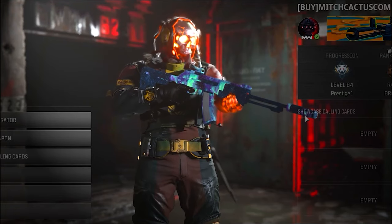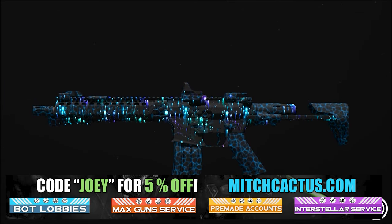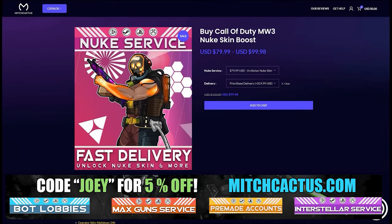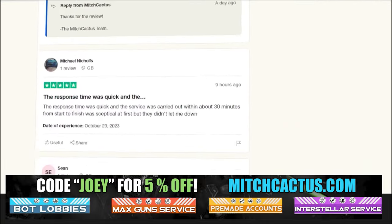Let's take a quick look at my sponsor for this video, Mitch Cactus, because he offers a range of services for Modern Warfare 3, including camos, and more camos for both Modern Warfare 3 and Modern Warfare 2. He's also got pre-made accounts for Modern Warfare 3, Zombie Schematics Boost, and the Nuke Skin Boost. Over 10,000 customer reviews you can check out yourself. Go ahead and use code JOEY for 5% off. Links in the description.